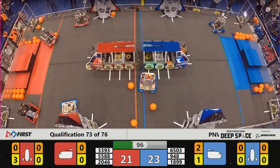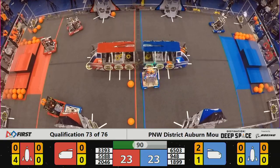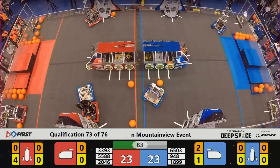Meanwhile, their Alliance partners 3393, the Horns of Havoc, working on the back rocket for the Red Alliance. Rain Robotics unable to move at the moment. Hopefully they can get into this match in the final minute and 25 seconds, as it is all square at 23 apiece.